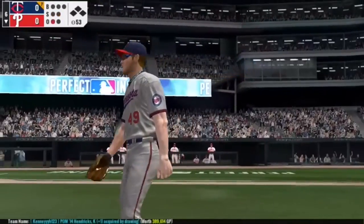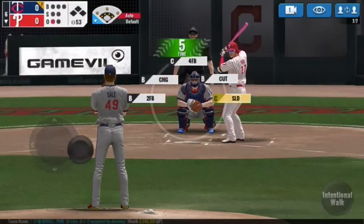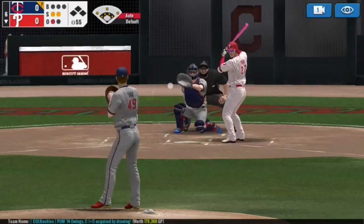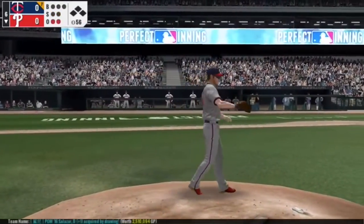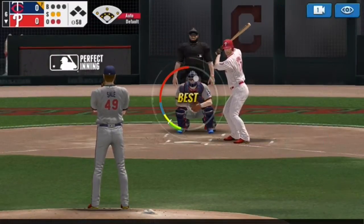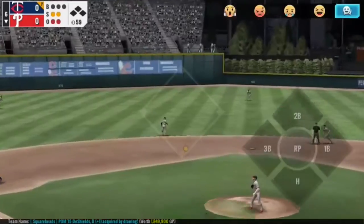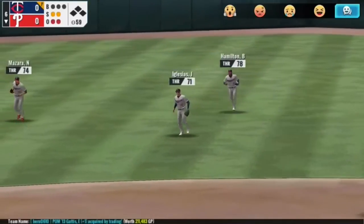There we go — struck him out. Two-seamer up and tailing away from the plate. We'll go with that pitch again. Got him chasing again. Two outs. Nice and easy there. Now we're facing Chris Bryant, 0-2 count. Let's go straight fastball up and in — try to mix it up a little bit. And pop out to short. Yes, Iglesias with the catch.